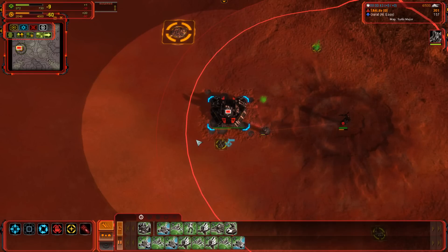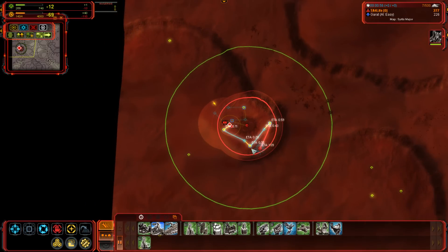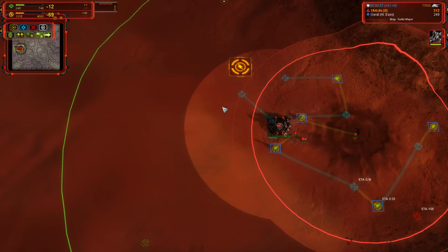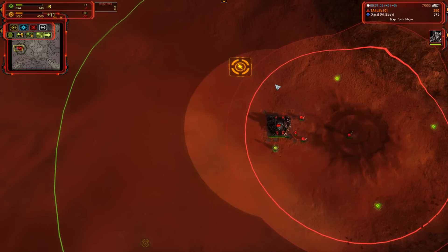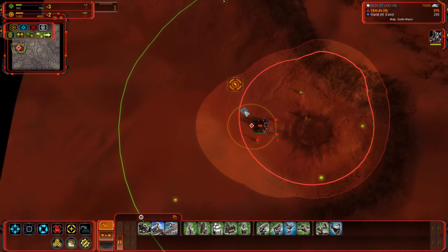In this first order, we're going to go pretty aggressively with the ACU at the Hydra. This is probably the quickest way you can get air out without going first air, without completely killing your eco — you still have a pretty good eco here. The first engineer is going to get a whole bunch of mass extractors instead of the ACU, giving the ACU a little more time to get to the Hydra.